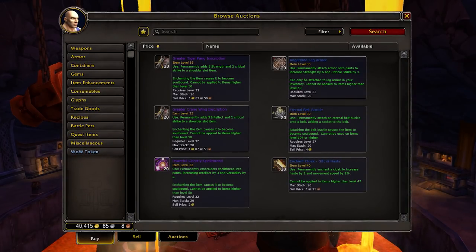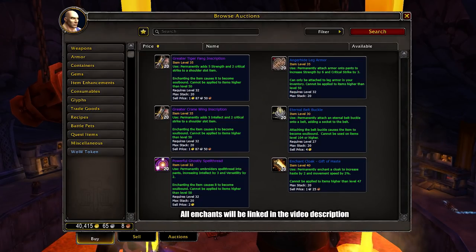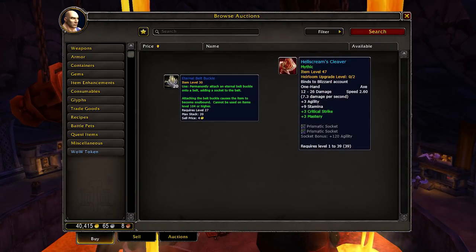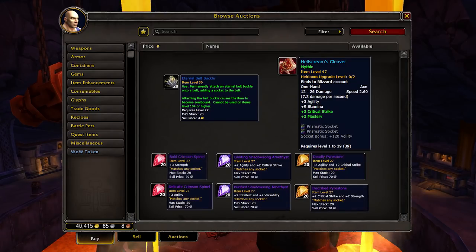If you want to go into more expensive territory with additional bonuses, there's a list of good enchants you can use on your heirloom items. Keep in mind that if you want to use a gem for the Belt Buckle or the Garrosh heirloom weapon that dropped at the end of Mists of Pandaria, they are now usable at level 1. The best gems you can use are the Burning Crusade epic ones, as they do not require a minimum item level. Search for Crimson Spinels for primary stat, or Shadowstone Amethyst and Pyro Stones for a secondary and primary stat combo.